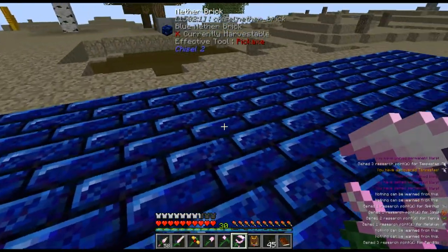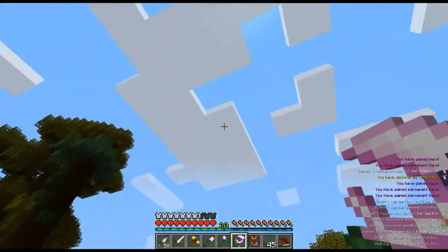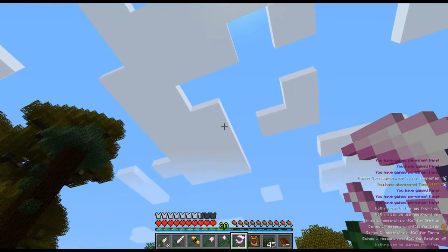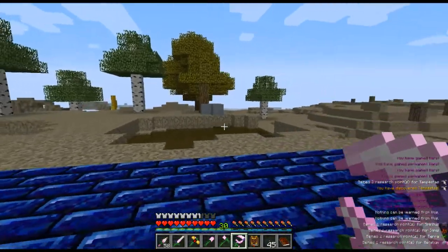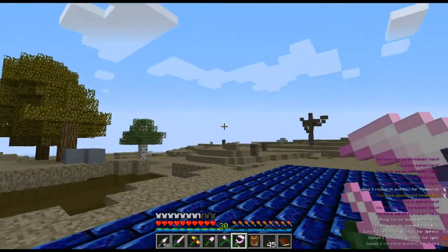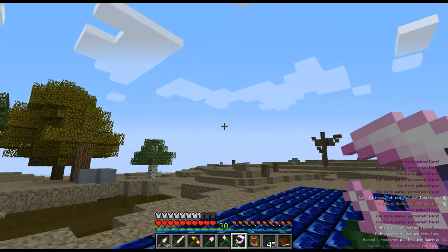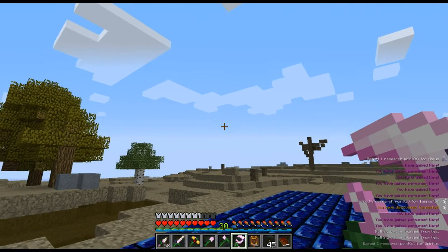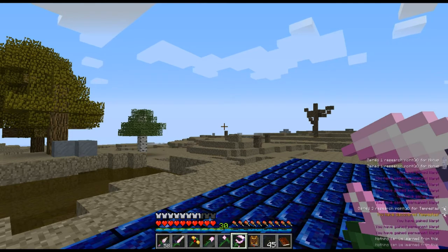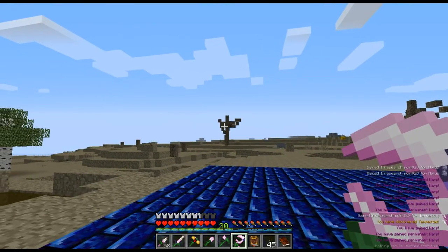You notice it says you have gained permanent warp, and you have gained warp — that is actually a difference. Permanent warp is, like the name implies, permanent. Outside of a few cheaty things, like console commands, you cannot get rid of it. But regular warp can actually be dealt with. There is a third type, temporary warp, which is really light stuff and very easy to get rid of. Those are the three types of warp.